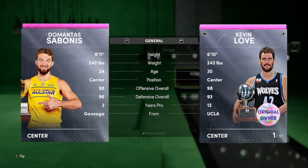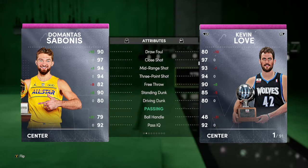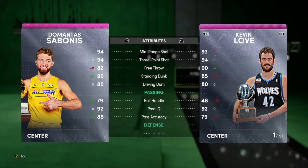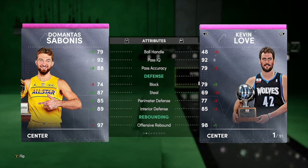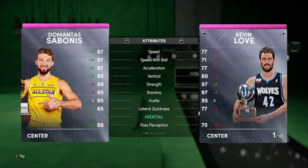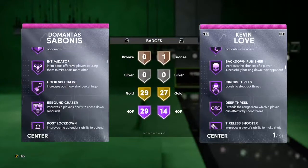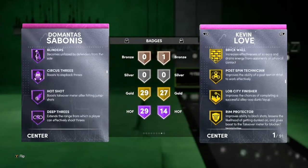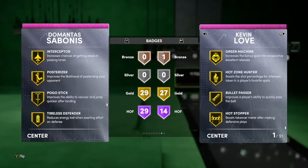Next up we have Sabonis — 6'11 center, 98 offense, 96 defense — comparing him to Kevin Love. He matches up nicely: 90 draw foul, 94 mid-range, 94 three-ball — pretty good. His free throw is low but it'll be cool. He has 80 drive and dunk — might be able to speed boost with a shoe and coach. Great defense, great rebounding, very good speed. Checking badges: 29 Hall of Fames, 29 gold, Hall of Fame dimer, deep threes, circus threes, blinders, downhill, quick first step. Sabonis is definitely going to be on my team.